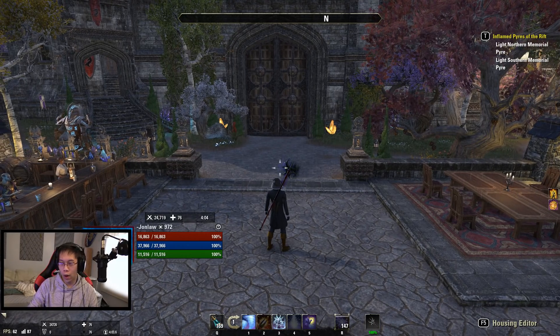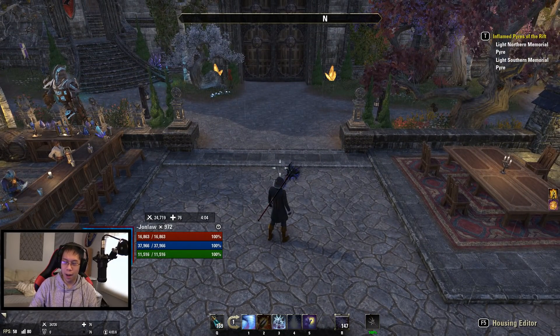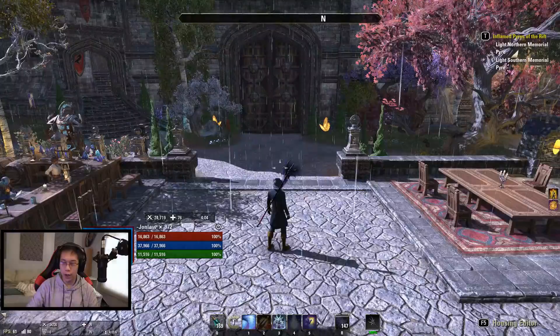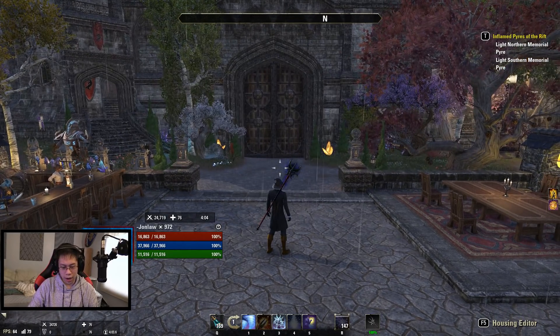What is going on everyone, and welcome back to another build video for the Dragon Bones expansion. This is pretty much just an update on my build, and as always I'll be showing you gear, skills, food, and all that stuff — champion points. Not really much has changed from the past few expansions, but I just want to update it because people have been asking. This is my Magicka Sorcerer, my main character as of right now.